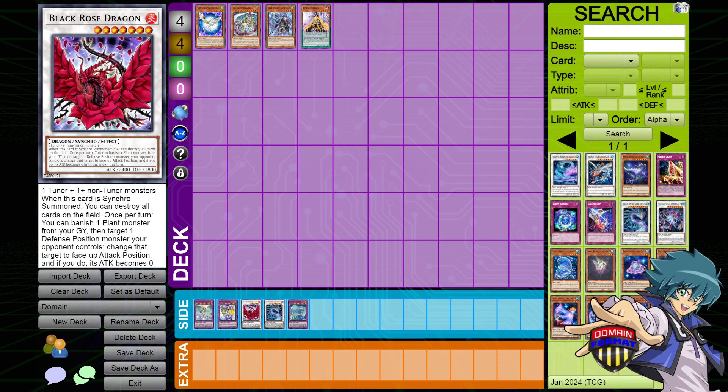Black Rose Dragon has an ability to Special Summon monsters from the Graveyard. You can change a card to face-up attack, and then if you do its attack becomes zero and it has a little bit of a combat trick. That way, if the board is somewhat cleared, you can drop this guy down and get a meaningful hit on an opponent if that comes up. However, usually it is for the board wipe.